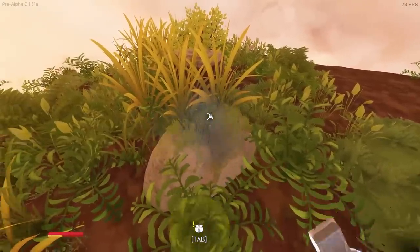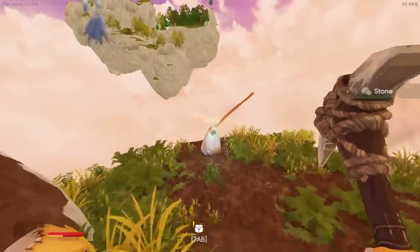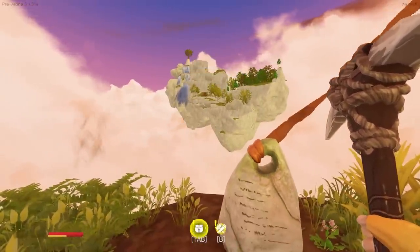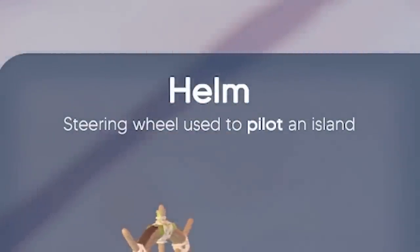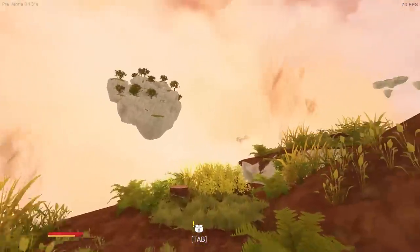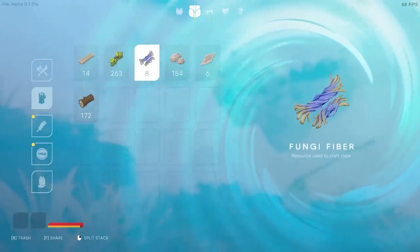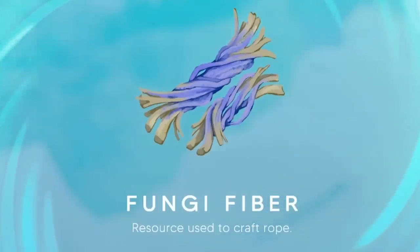One final stone - and I think we've got everything off this island except for this. What are we going to learn here? The helm. And this is where the game gets truly, truly exciting. If you look at the description - a steering wheel used to pilot an island. Yes, we can literally move entire islands, build sails and all sorts. Also worth noting: because we killed those architects, they gave us fungi fiber, which is a resource used to craft rope. That will be very, very important.